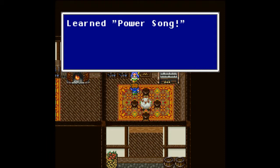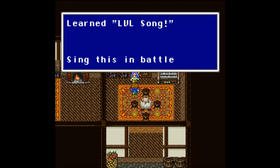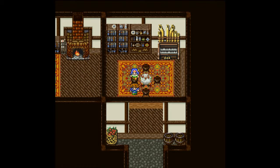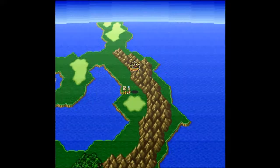By coming here and playing a song for him, you get the Power Song. Let him explain: 'Sing this in battle to increase your power' — pretty self-explanatory. However, since I have played all eight pianos in the world, I also get the Level Song. 'Sing this in battle to raise your level' — that's a bit misleading; what it actually does is raise your stats, not your actual level. So you'll start doing more damage, and that's pretty much it for Crescent Town. We've done everything we need to do there.